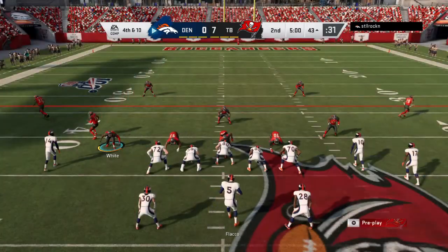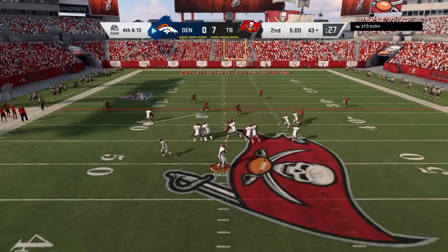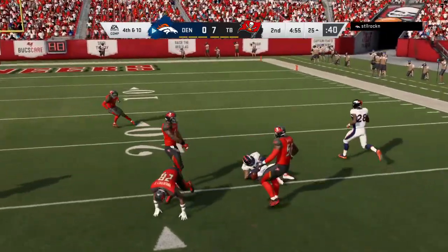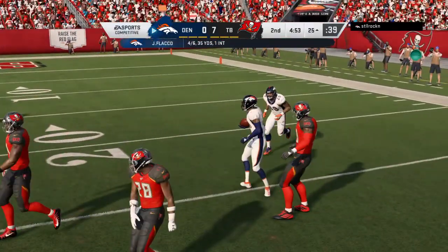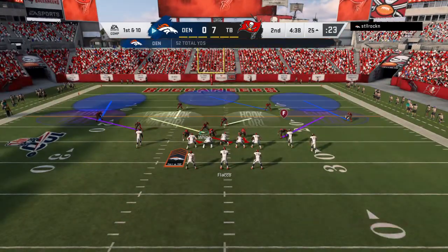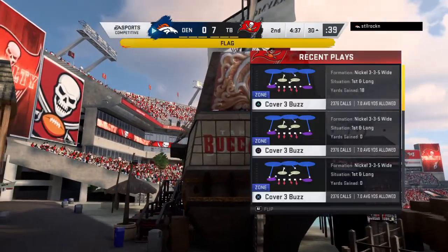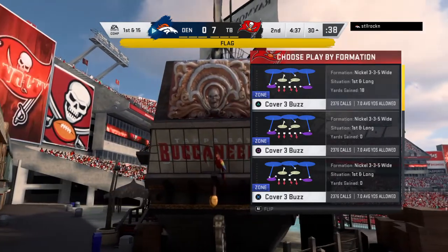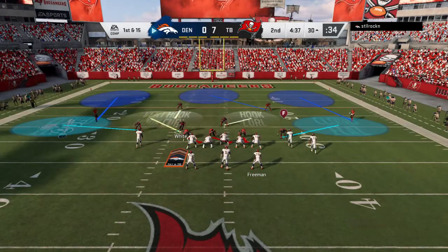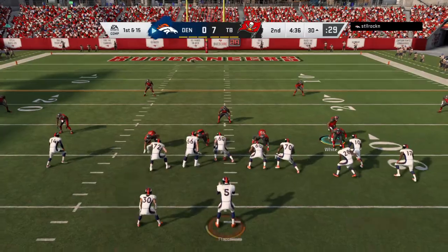Flacco and the offense — they're going to go for it on fourth. They're going to look to throw on fourth for Flacco. Got him in, he finds Sanders, and they're able to get this one past the 30, down to the 25. Solid gain of 18 yards and a Denver first down. But there's movement by one of the Broncos up front and in comes the flag. This defense is going to get the football back near midfield, right at the 48.